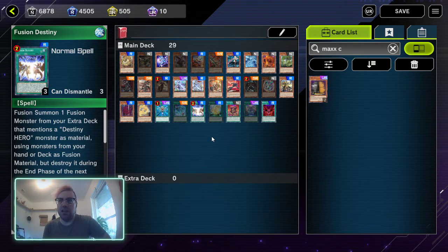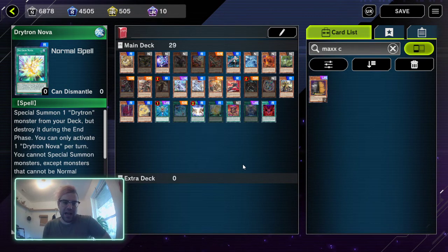Fusion Destiny — I absolutely will chain Maxx C to that, because sometimes I might need that one card to play out of Destiny HERO - Powerbound. If you think they're only going to activate Fusion Destiny last and you've used Maxx C sometime before then, the one card might not be worth it. Drytron Nova — I absolutely will chain Maxx C to that, because they're going to special summon the Drytron and hopefully this discourages them from overextending, or at the very least gives me resources to play out of the Drytron-Herald board.